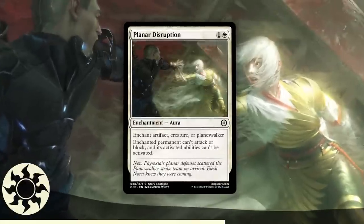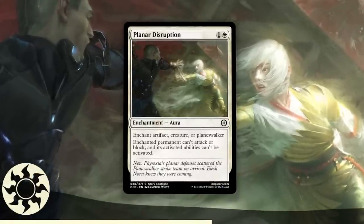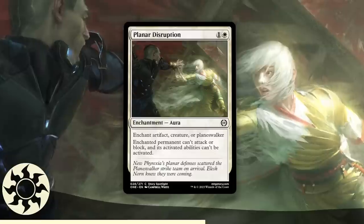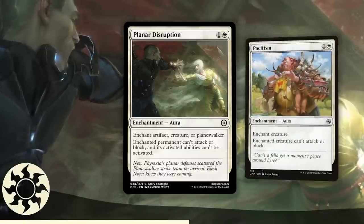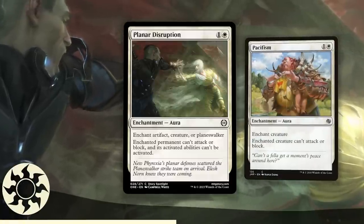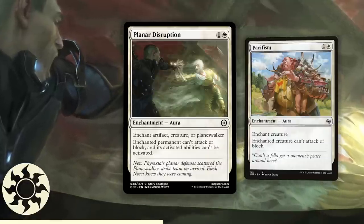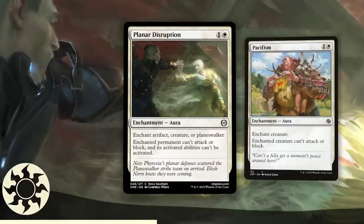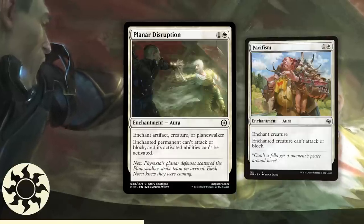The best White common is Planar Disruption. It has an absurdly large net — grabbing any artifact, creature, or planeswalker you don't like and locking it down forever: no attacking, no blocking, no activating abilities. This is oppressive. Do not compare it to Pacifism, because it's a lot better than Pacifism. There's a narrative that these types of cards aren't that great — I fight against that narrative. Planar Disruption is an auto-include removal spell, especially in a set with absurdly powerful walkers and a potentially fast meta.